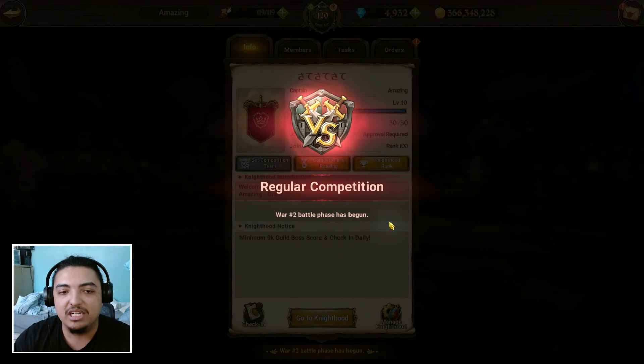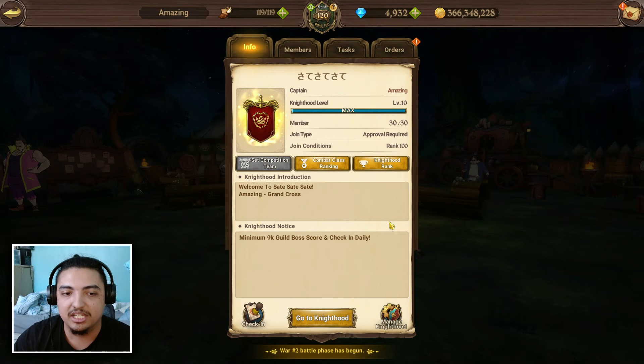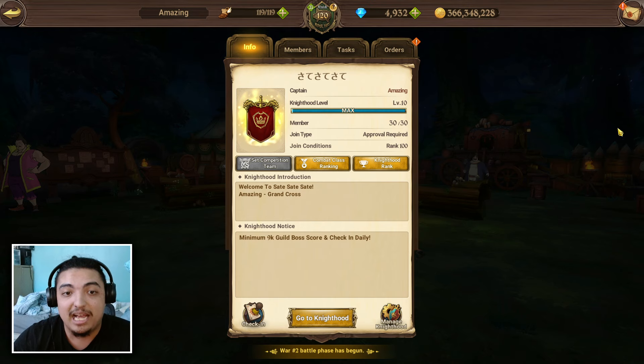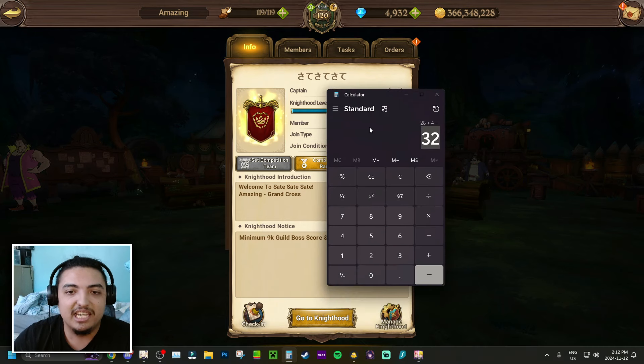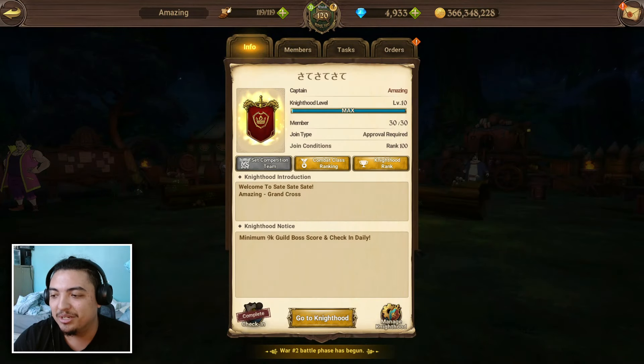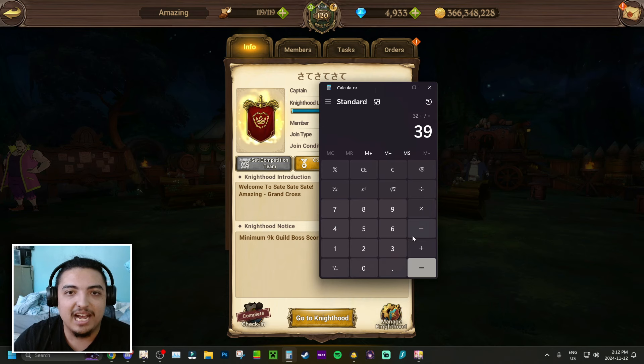Moving on, you also have your Knighthood. Your Knighthood is dependent on if people check in, so this is a more flexible source — you may or may not get it. But it is a possibility and can add up to an extra seven gems a week. Let's say we are getting those extra seven gems — we add seven and we're getting 39 gems total. I did get it on my guild on global, so there we go.